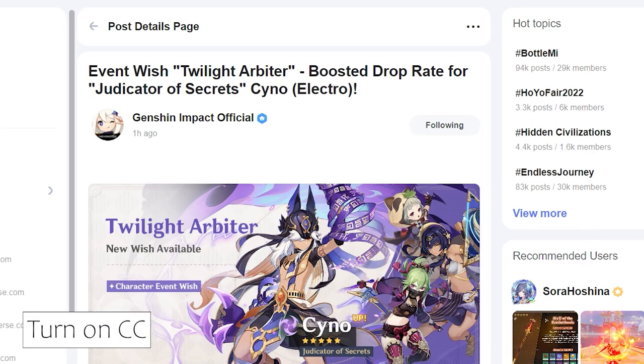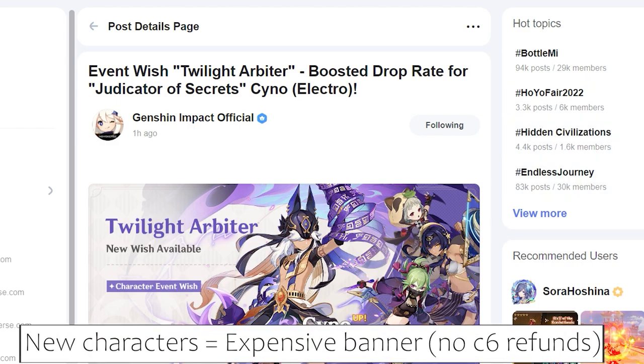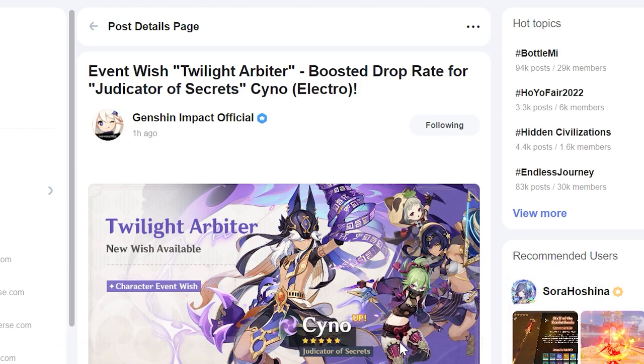Hey guys, it's me EODGimmick here and today Genshin Impact Official just launched their new banners for 3.1 first half. As we can see here we have Cyno, Kuki, Candace, as well as Sayu. Overall I think this is a pretty decent banner, other than of course most of them being pretty new characters. I personally don't think I have Kuki yet at C6, so it's definitely a nice banner to get some constellations for Kuki Shinobu.